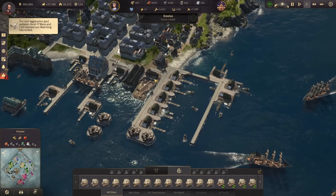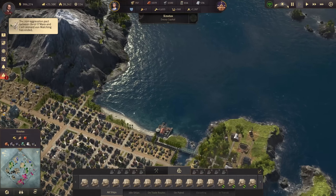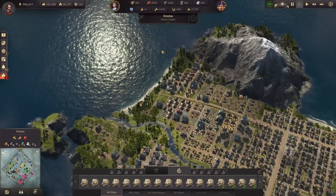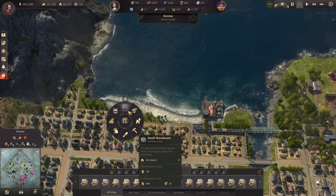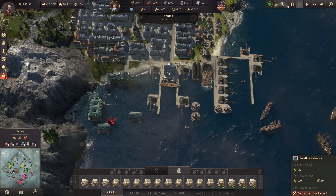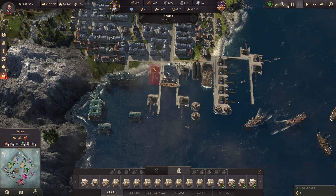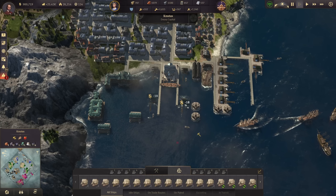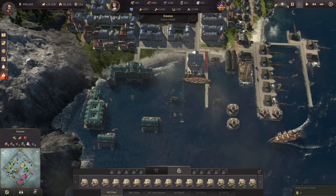We have all these fisheries over here in Knutas that we don't really need there anymore — we could have them elsewhere. There might be an attack coming but fisheries are really easy to repair, and we could use the additional space here for more dockland modules and especially more piers, because it is getting tight here. So we could get rid of these fisheries here.